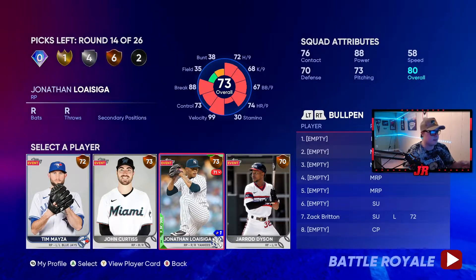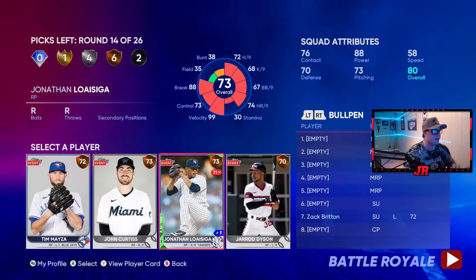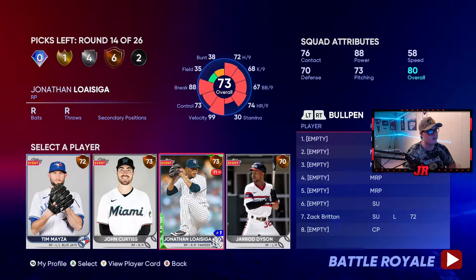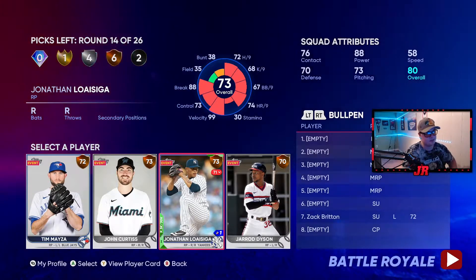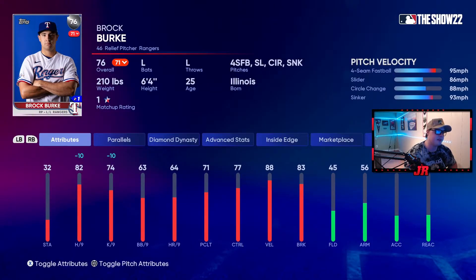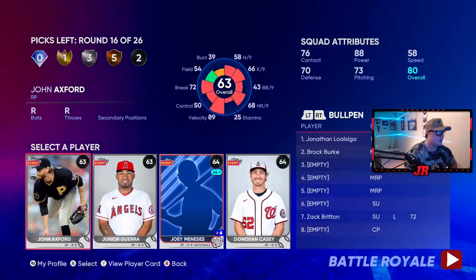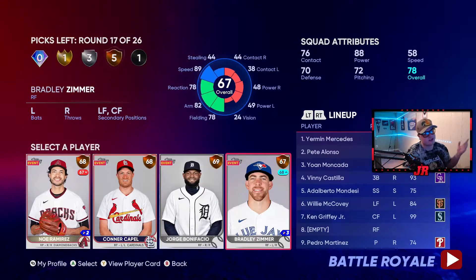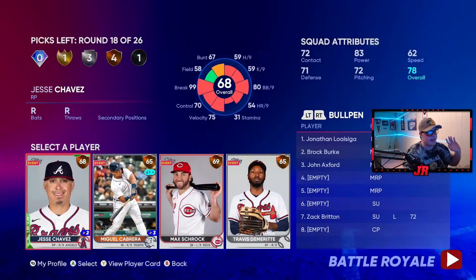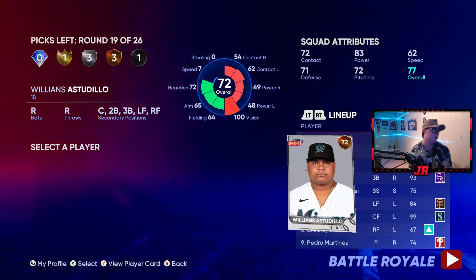This next pitcher - I honestly prioritize pitch mix over any other stat in BR because hits per nine isn't going to matter that much unless it's 125. But his pitch mix is really good - he's a cheat code. We're going to take Brock Burke - he's a lefty with a sinker-slider, that's really good. John Axford next. There's really no reason to draft that position player - just waste a pick. Jesse Chavez is a great bronze right there.